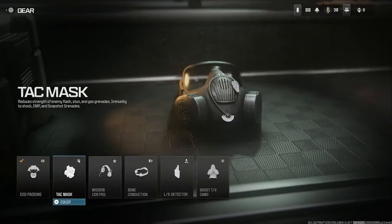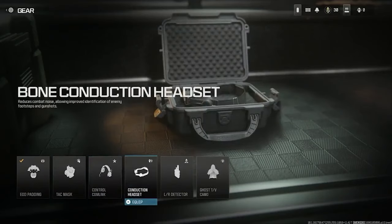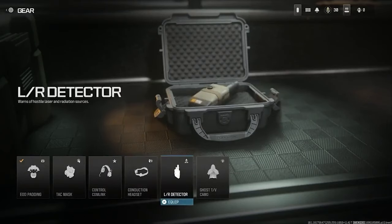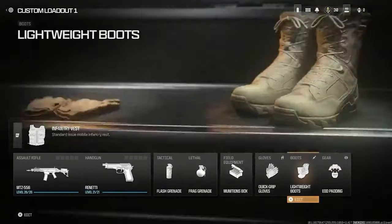Tac mask makes a return, reducing the strength of enemy flash, stun, and gas grenades. Then the mission control comlink is basically the hardline perk — you need one less kill to activate your killstreaks or scorestreaks. The bone conduction headset reduces combat noise, allowing improved identification of enemy footsteps, which could be very overpowered. There's also the LR detector, which I'm not entirely sure about. And then there's ghost, which everyone knows, but this time you have to be moving for it to be active — not sure that suits my playstyle but a lot of people will be happy about it.